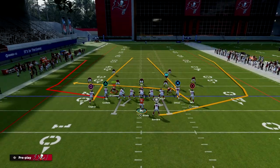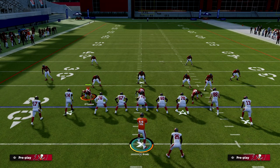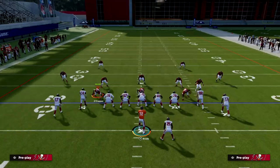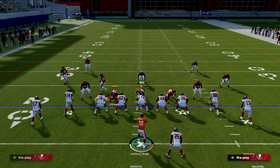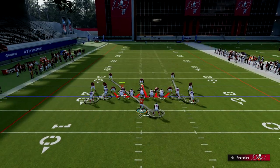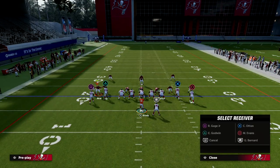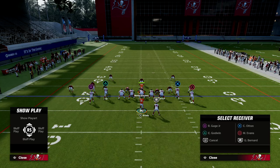On the left side of the field, I want to show you this interaction. I'm going to audible over to a man blitz out of Mike Blitz Zero, just to get a little better alignment for the defense. What you're going to see here is that this wheel route to the triangle receiver is really, really effective.